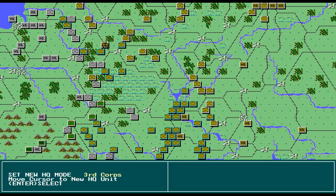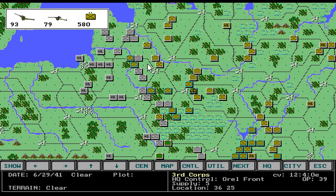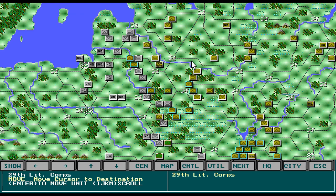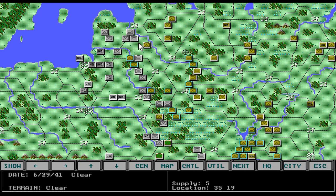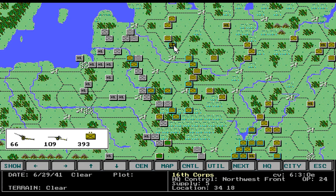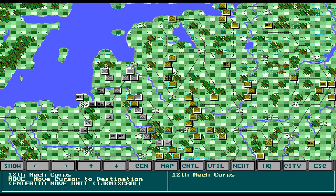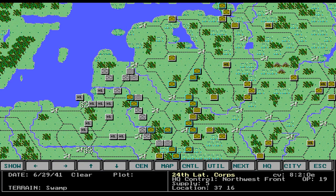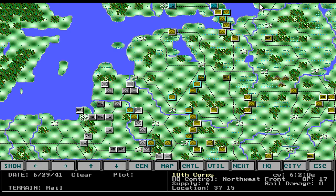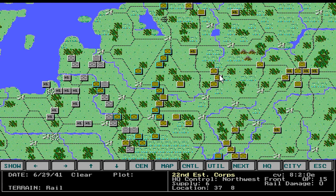Change HQ and then move him back, move him back. Those operational points aren't as important once you get your units to the line you want them at. Once they're in line, you still want them to have operational points obviously, but once they're in position you're not going to be using up those points by moving them around too much.